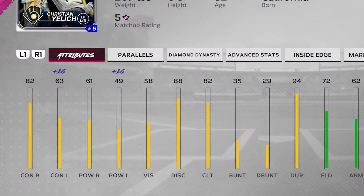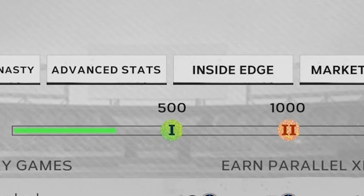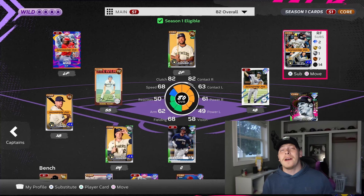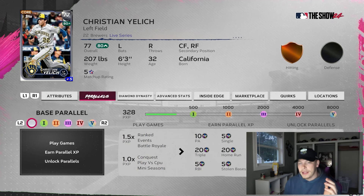Take your favorite player and make his stats even better by going through and paralleling him. Today I'm going to show you the fastest way to get that done. They did change the way parallels are set up this year. Last year you needed 10,000 XP to get all the way to parallel 5; right now you only need 8,000. For level 4 it was like 6,000, so that's bumped down to only 4,000.